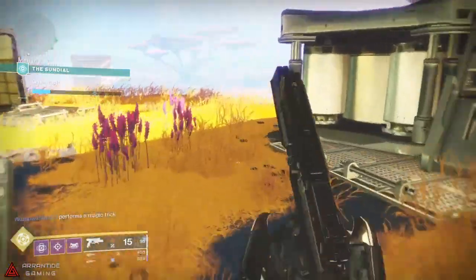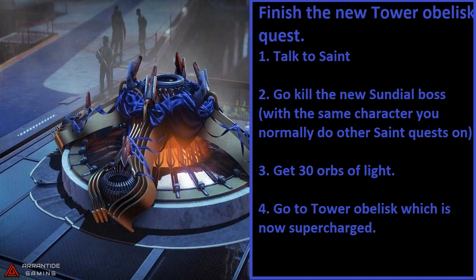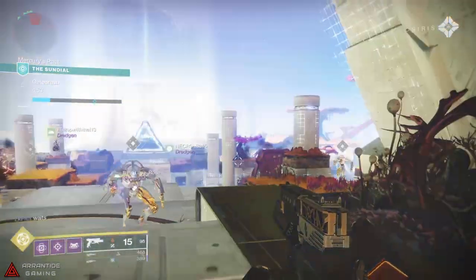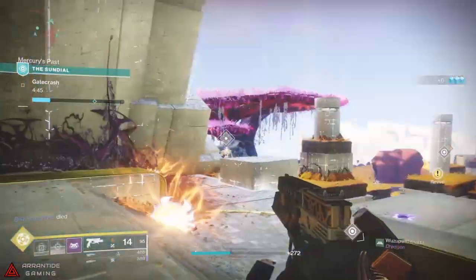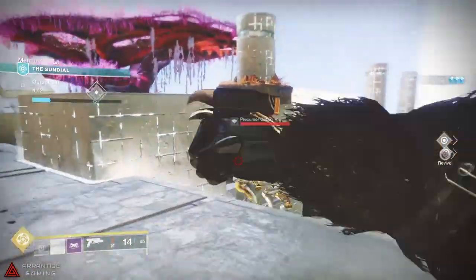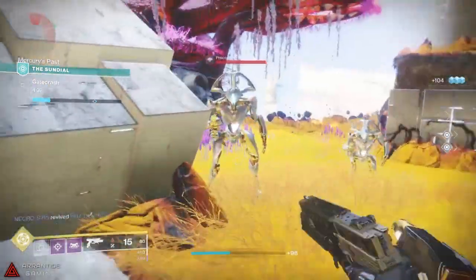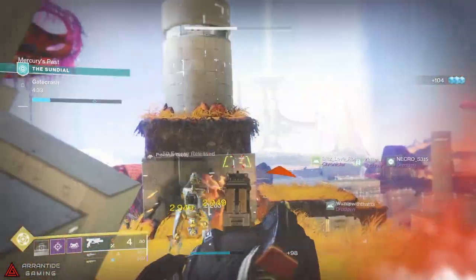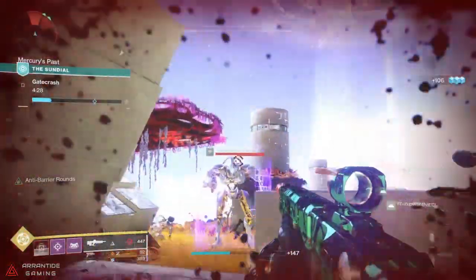First, you must go see your good buddy Saint-14 in the tower, then go see the new Sundial boss in the Sundial, defeat him, get 30 Orbs of Light, and then the Obelisk in the tower will be supercharged and ready for the next part. Because of the new Obelisk Fractaline system for the Empyrean Foundation, we are tasked with donating Fractaline, and we will get weekly amounts based on the amount of power we have given to other Obelisks around the system. Keep in mind you can also flat out buy power with Glimmer and Shards.